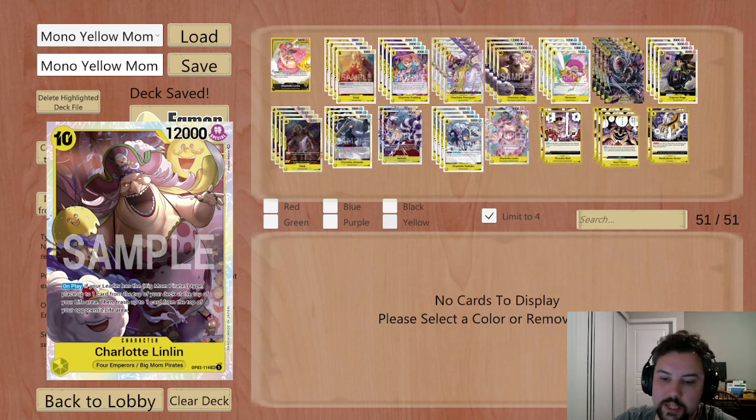Big part of it is due to the fact that 10-drop Mom is just one of the most disgusting top-end cards in the game right now. This deck is a mid-range deck — it is a mid-range slash tempo deck. It does not work as a control deck per se. It has some control-y elements to it, but it is much more of a stall-it-to-getting-to-our-win-cons approach.